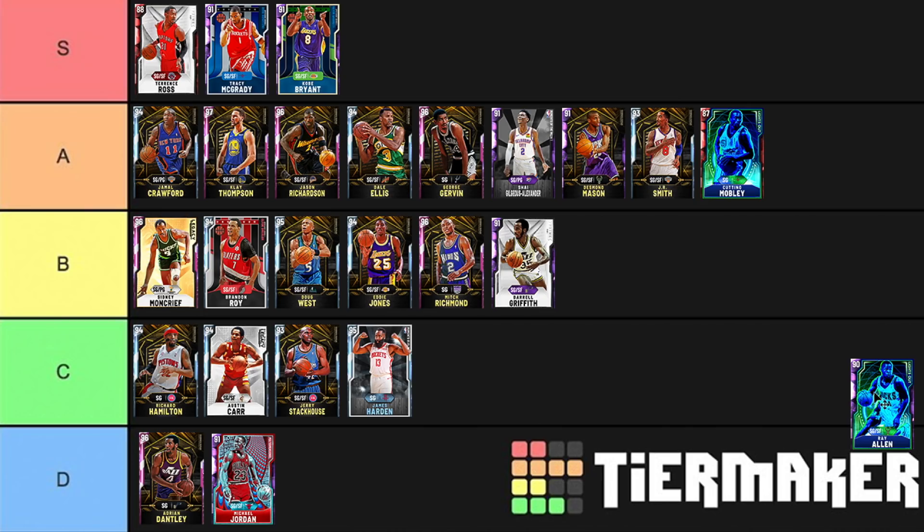Ray Allen — crazily enough, I would have thought he was going to be in A tier, but no. His release is kind of slow — that's the only downside. For that reason I've got to put him in the same tier as Brandon Roy. They're very, very similar, both have really similar badges and similar play styles. Both of them can slash and hit the deep three. But a slow release for a predominantly shooting player is enough to put them out of A tier and into B tier. The reason guys like Gervin, Richardson, and Gilgeous-Alexander are in A is because they're more slashers than anything else.